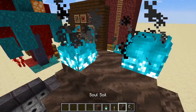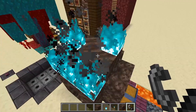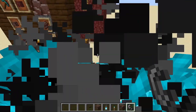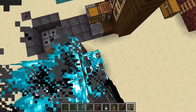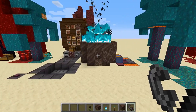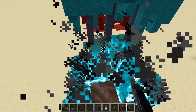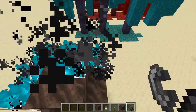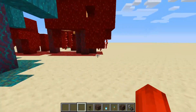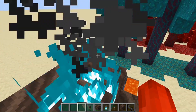You see this blue fire? When you light soul soil on fire the fire is blue — by the way, you can't light soul sand on fire. The only problem is when you're in the fire, the fire effect overlay is still red. I'm going to leave one block of soul soil on fire for the whole video. I think it burns indefinitely — I don't think the fire goes away. We'll see at the end of the video if this fire is still there.